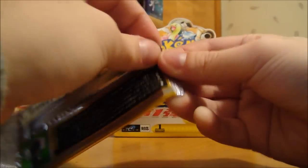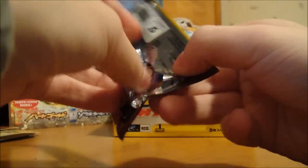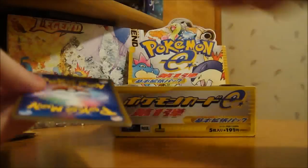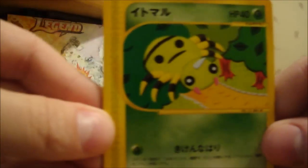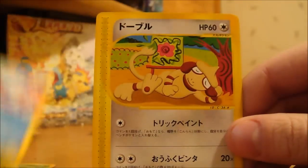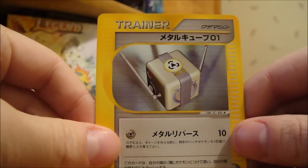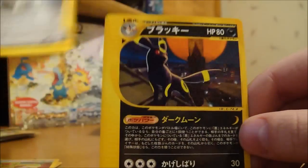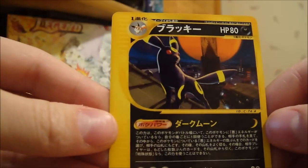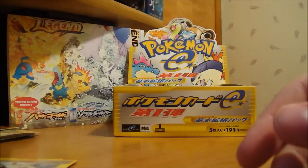I'm not used to this five cards per pack thing yet. Here we have a Spinarak, a Wooper, a Smeargle, a Trainer card of some sort, and an Umbreon non-holo — that's really nice looking. I wonder if there's a holo version of that, because that'd be really nice.